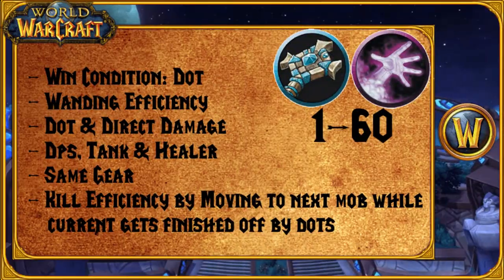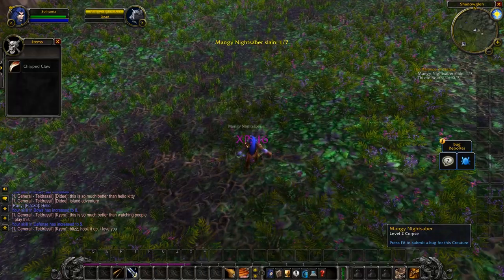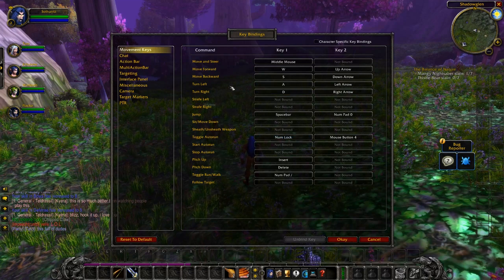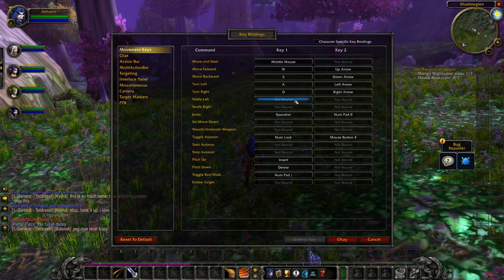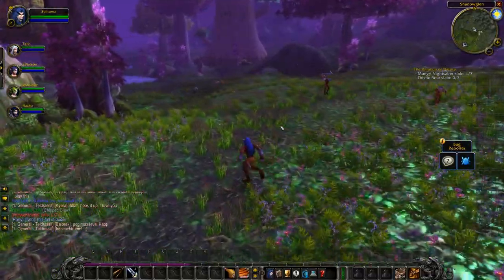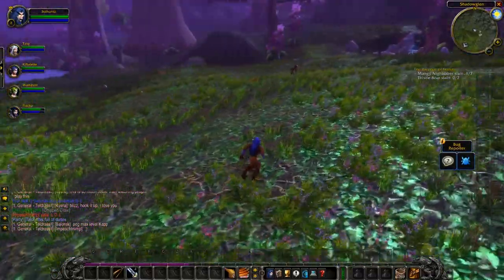Number 3 is the Warlock and Priest. Although this combination does not get any movement speed increase, their damage makes up for it. They share the same win condition — damage over time. You can have so many dots on a target that you can start moving to your next target when the current one is at roughly 30%, since the dots will finish it off. Even though they both use mana, you can take advantage of wanding — cast your dots first, then start wanding. You also have a tank, DPS, and healer: the Voidwalker tanks, the Warlock DPSes, and the Priest goes Shadow with heals when needed. They also share the same armor and weapon type for targeting upgrades.